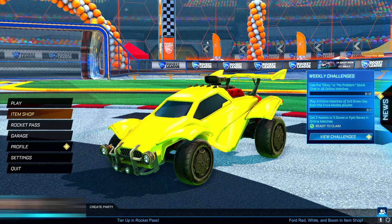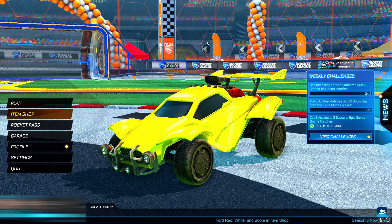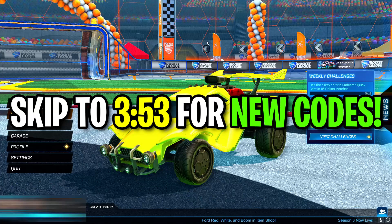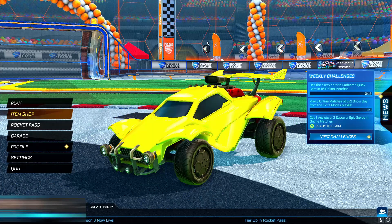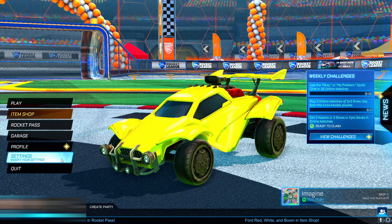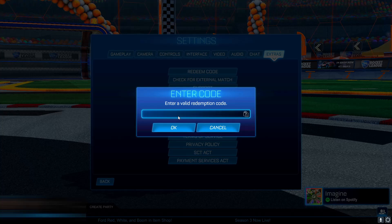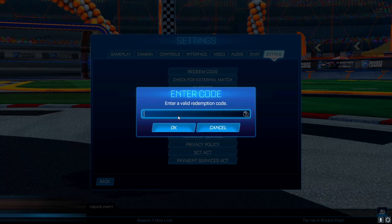I'm not going to be talking about these codes for too long because most of you watching have probably already redeemed them and you want to see the new codes. So I'm going to put a timestamp on the screen so you can skip past the old working codes. For the people that don't know these old codes, basically what you want to do to redeem a code is go to settings, then extras, then redeem code. These old codes have been around for many years on Rocket League and most people have already redeemed them. But if you haven't, the code is POPCORN.